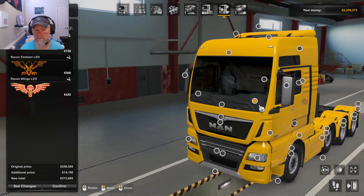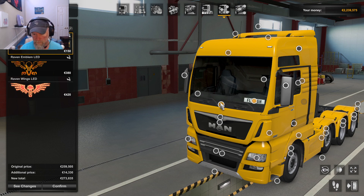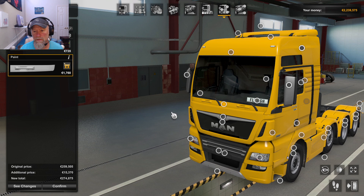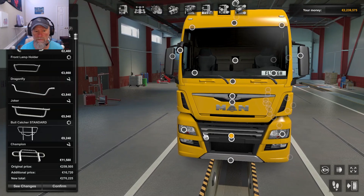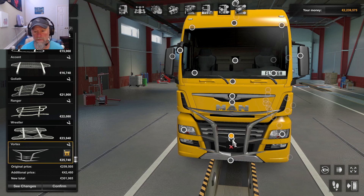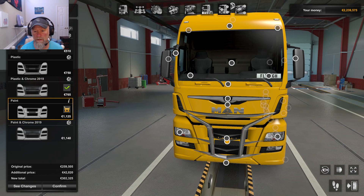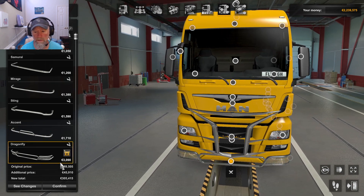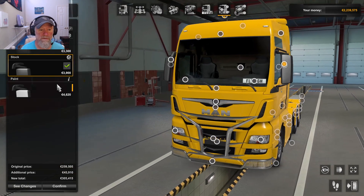Gotta put the driver's plate on there. I don't need that front mask. Ooh, there we go — that looks good. Bull bar — that looks pretty cool. Front bumper — oh yeah. Lower grill guard — yeah. I ain't worried about the headlights. Get yellow mirrors, that's what we need. Boom.